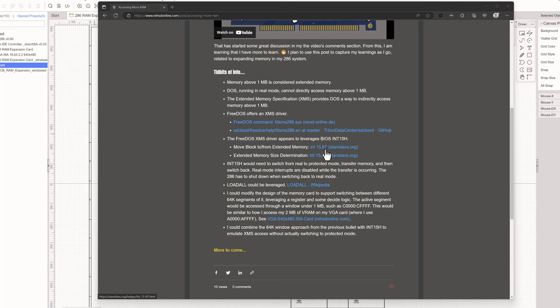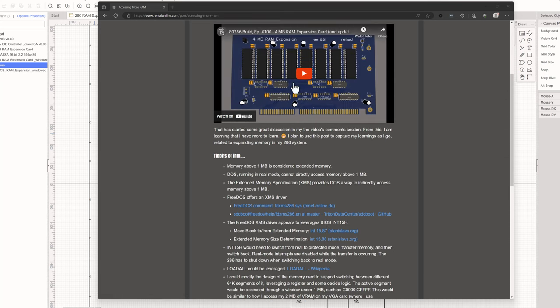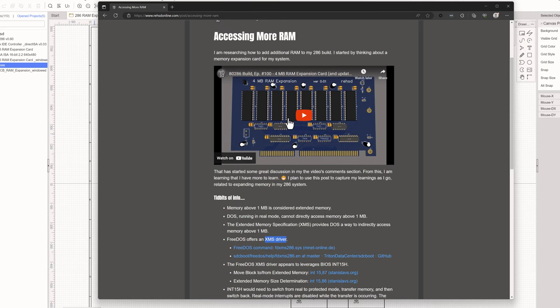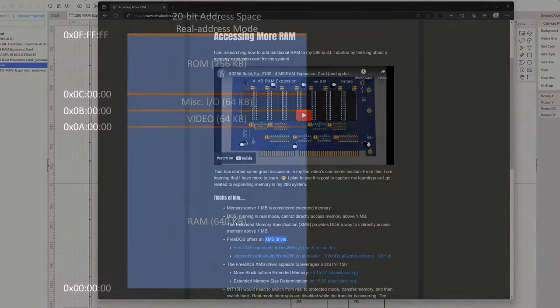From real mode, I'd just set the appropriate register on this card to get to the proper 64K window of memory within the 4 meg, copy it out, or simply make it available as the active 64K. Maybe even get the XMS driver loaded and be able to access the memory on this card through interrupt 15. But for now, I'll just get this 64K window running. Here's the address space as it currently sits on my computer.